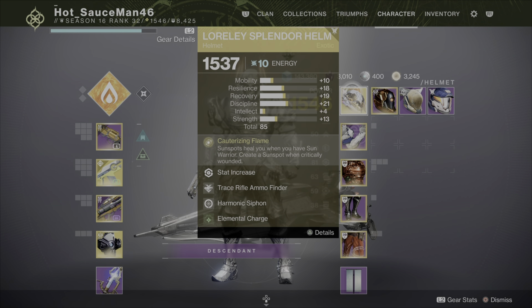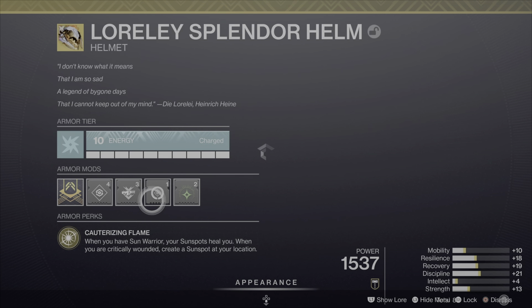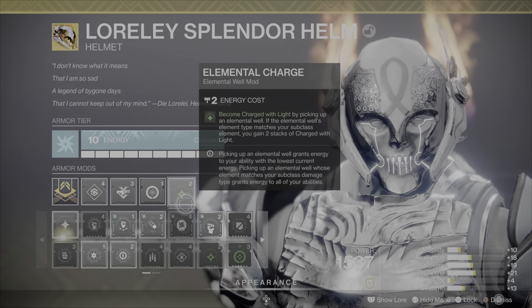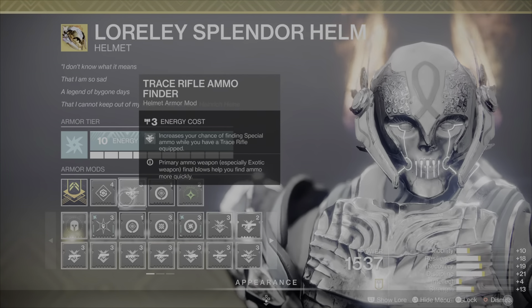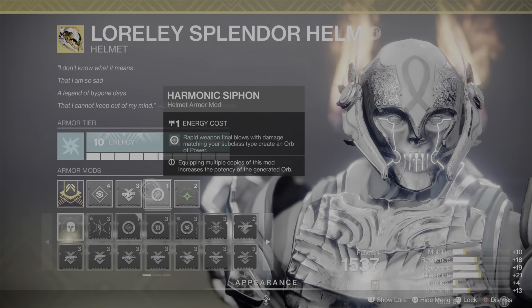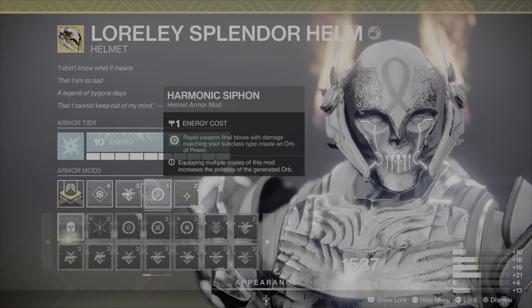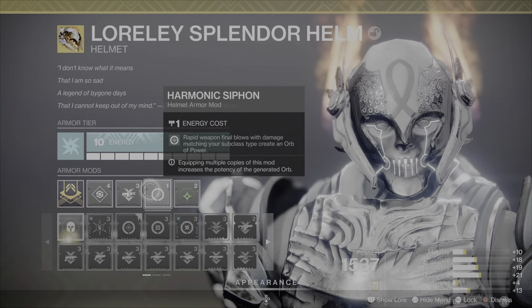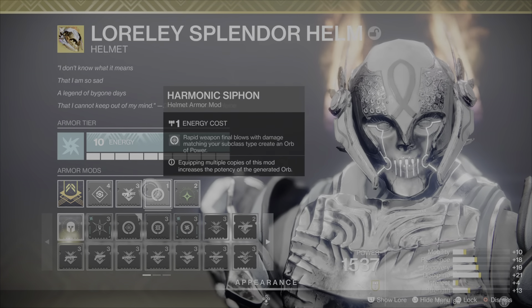For my helmet, I have Elemental Charge, Harmonic Siphon, and Trace Rifle Ammo Finder. These three mods are necessary — especially Ammo Finder. Harmonic Siphon is good because I'll be generating Wells and also Orbs of Power, which basically charges up my Super. That's the only reason I'm generating Orbs, and it only costs one.